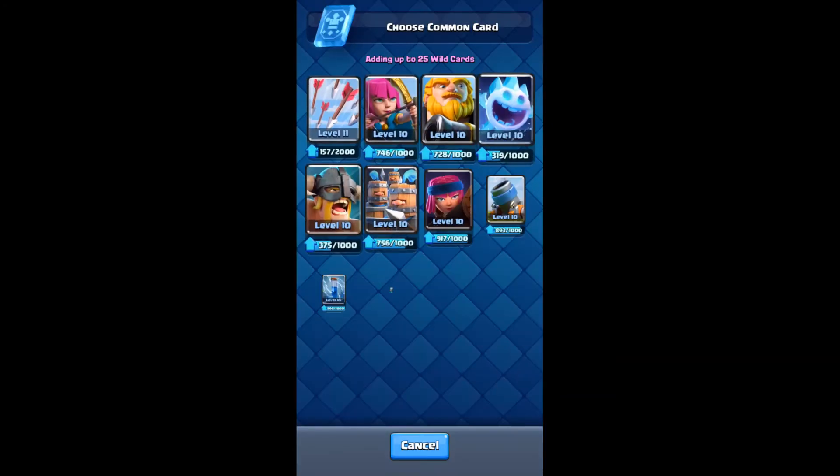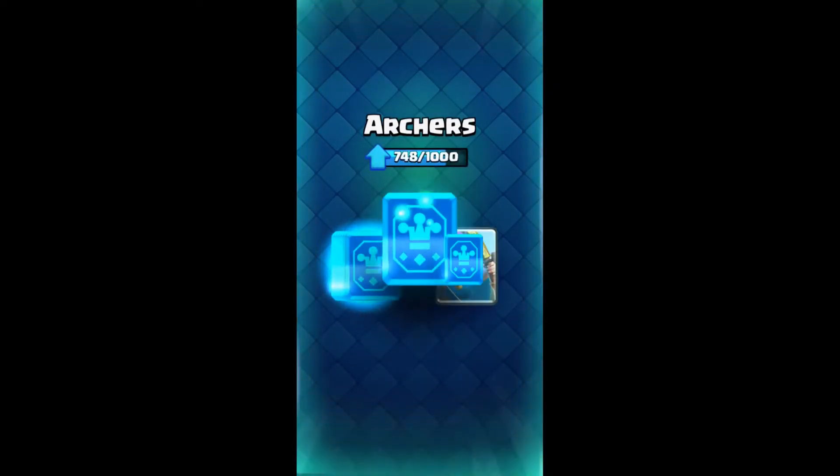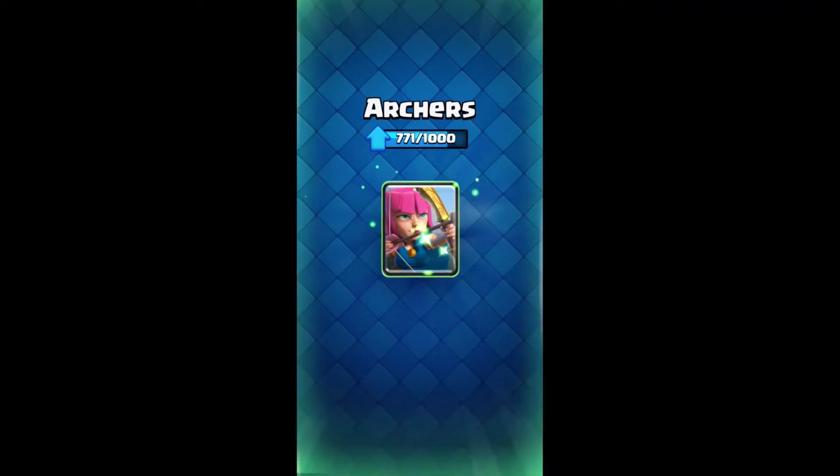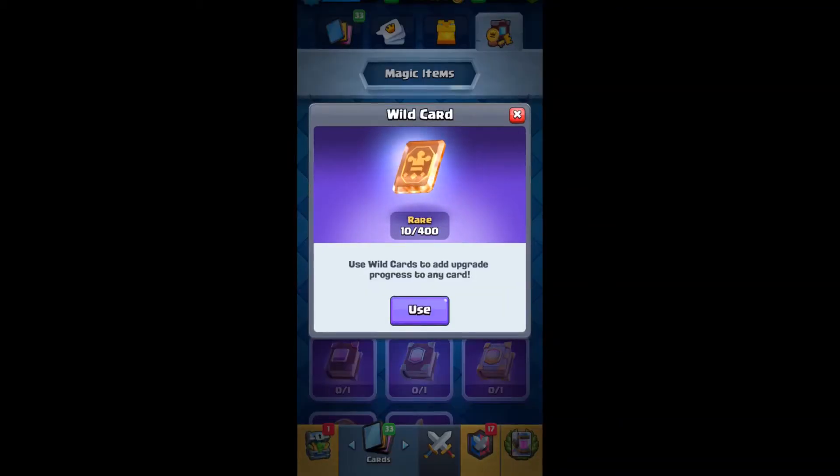They have given two cards. One is a common card, and I'll go and upgrade the Archer, which I use a lot in my gameplay. The next one is the rare cards — we have ten red cards to choose from.